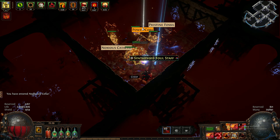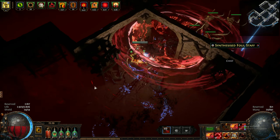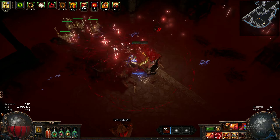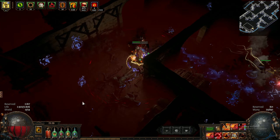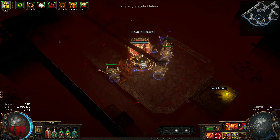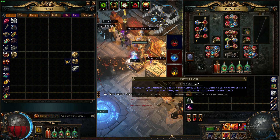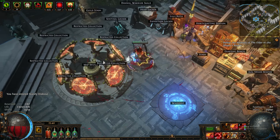A divine orb — let's go! And we got some fossils, which are good. Nothing wrong with a fossil or two. Another run done — we're about four minutes in, so six more minutes left. Let's speed this up a little. The divine is valuable and a power core is like one chaos.